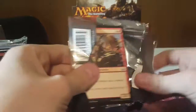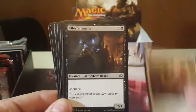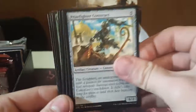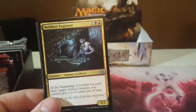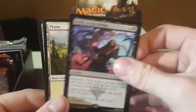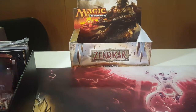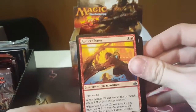Pack number 4. Drew to the Cowl. Out to our uncommons, and our rare: Battle at the Bridge. It's a story card. That's about it — tech bomb, I think, pretty sure, not really.